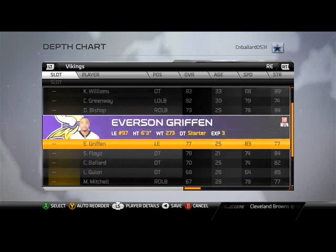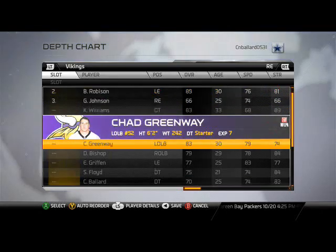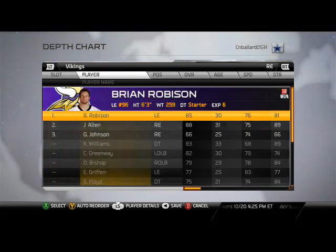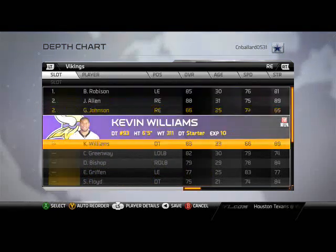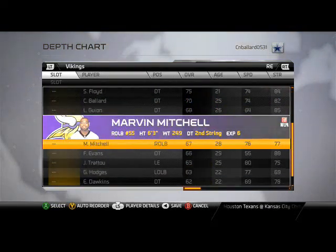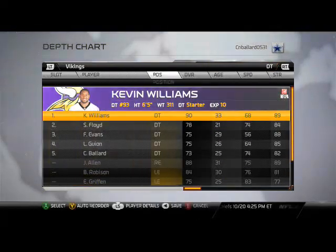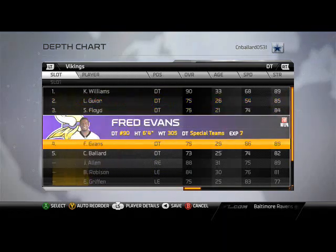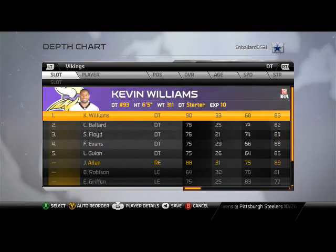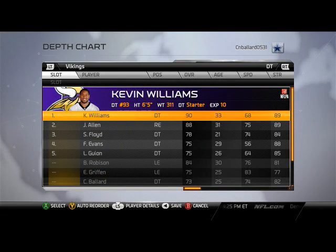Jared Allen is actually number one here, and we're going to put Robison at the right end — left of screen — with Griffin backing him up. For defensive tackles, we're going to take Floyd and put him at number three, Evans at number four, Guillaume at number five, and then put Jared Allen at number two. So it's going to be Allen and Williams in the middle.